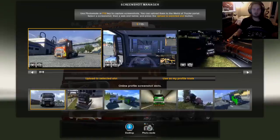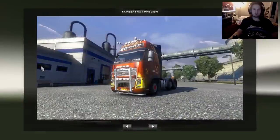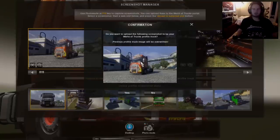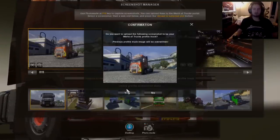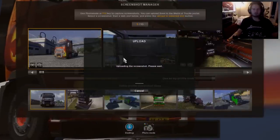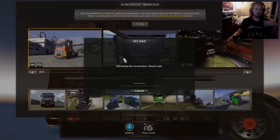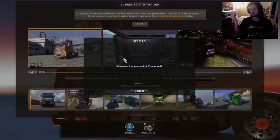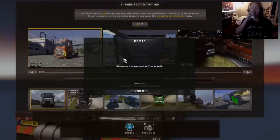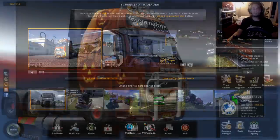Screenshot available for upload. I can already see it being used as my profile truck. I'll click 'Use this one' and 'Use as my profile truck.' The previous will be overwritten, but I've never uploaded a profile truck before so it's okay. Uploading, please wait. My internet here is at least 6 Mb down and 6 up — 6 up is good enough, but it's still taking a while.